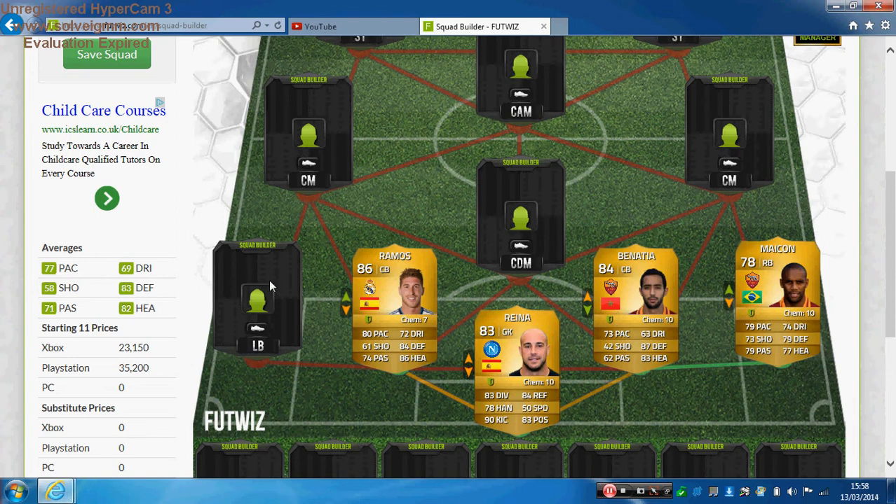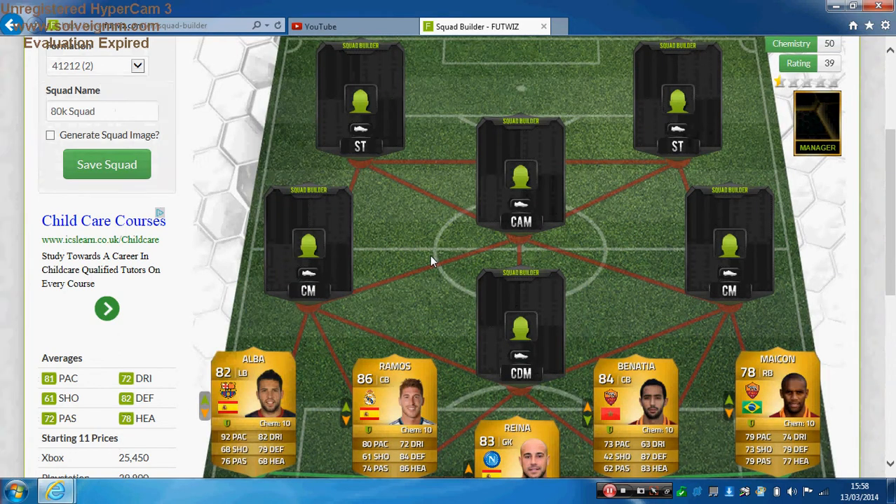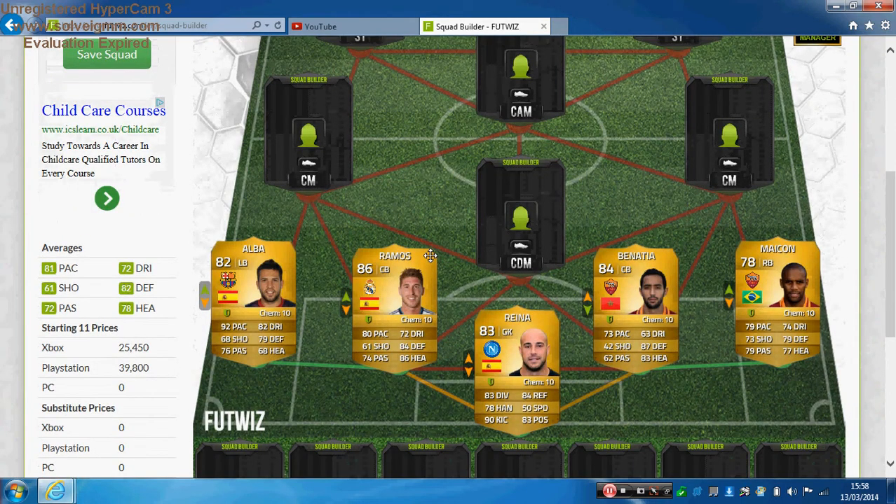The left back is Jordi Alba — we used him yesterday as well, another Spanish player in the team. Alba has 92 pace, 82 dribbling, 68 shooting, 79 defending, 76 passing and 68 heading. He's 5 foot 7, high attacking work rate, medium defensive work rate, with three-star skill moves. You can get him for under 2.3k, and he's probably one of the best left backs in the game alongside Marcelo. He works very well in attacking positions just like Maicon.